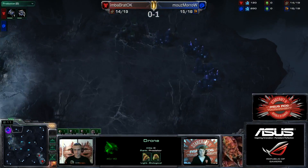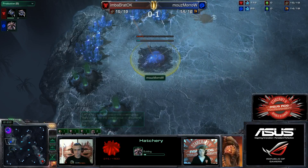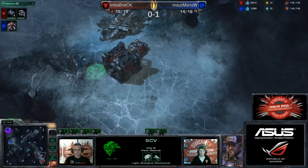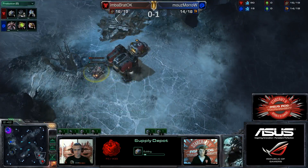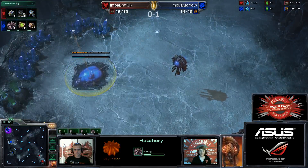Lower ground is quite popular for Zerg on this particular map. You might think, why don't they just take this pocket expansion at the back? It's so safe. But because he would quite like to take a third very shortly, and the third will be so safe — and Moro's really confident in his defense — why would he not take that front expansion and leave this one until a little bit later? And Bratok here is going to build the supply depot immediately after the barracks finishes, going for a very fast command center on the pocket expansion. The problem with this though is you can't really pressure, which is the downfall of going for a fast expansion.